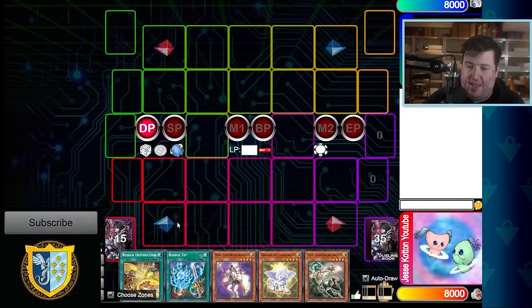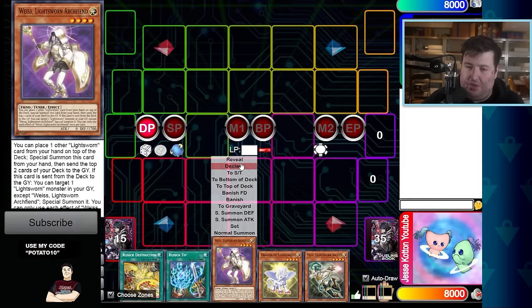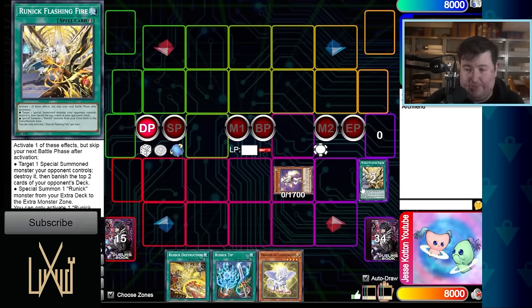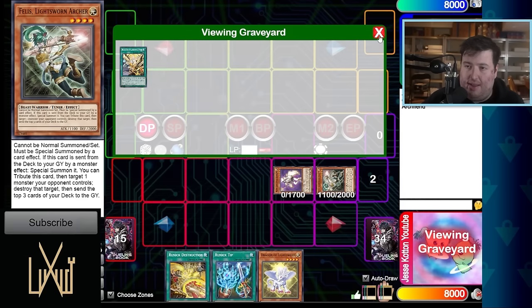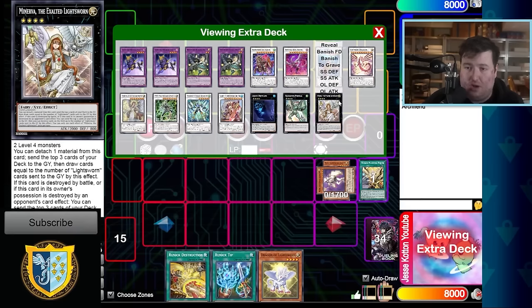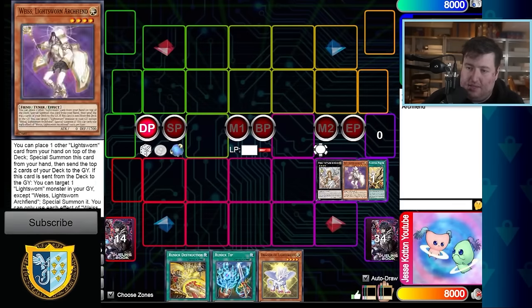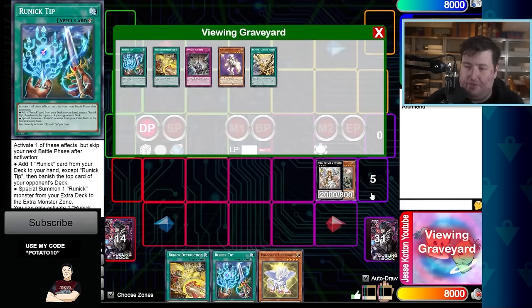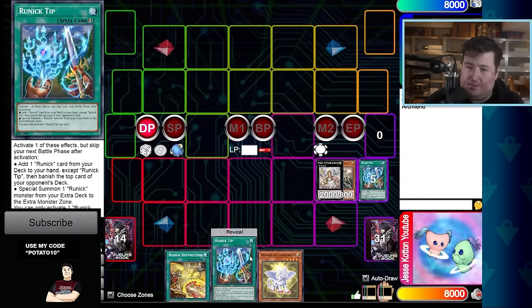Let's look at what the Runic version can do — you'll see we turbo through the deck at an alarming pace. This hand is insane. I want to start with Vice because if I mill a Fountain I can Gary it back. I put a card on top of my deck, Special Summon, and mill two — milling a Runic spell is also good. I bring it back and make the XYZ Minerva to try to draw cards. Detach, mill three — I milled a bunch of Runics.